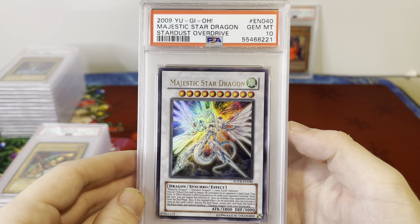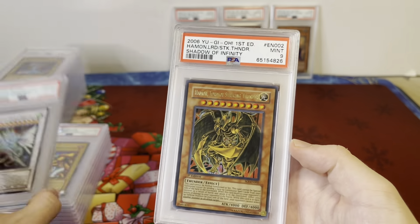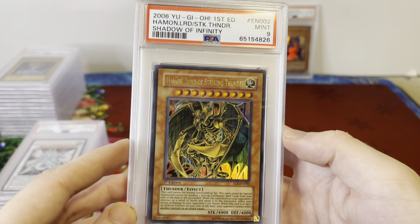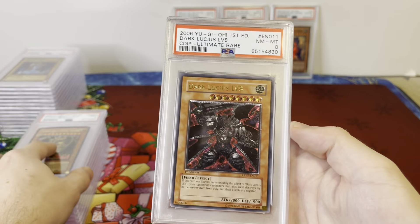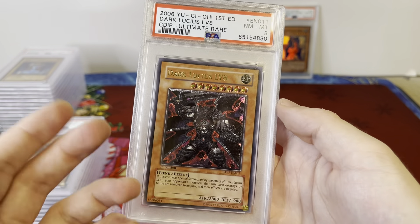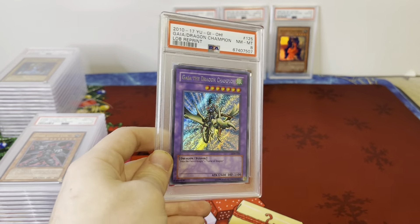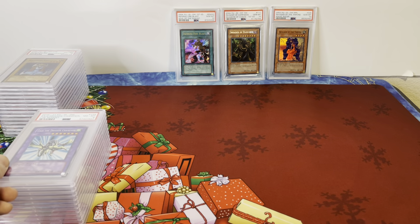Here's a Gem Mint Majestic Star Dragon — an awesome Synchro card from Stardust Overdrive. Hamon, Lord of Striking Thunder, PSA 9 from its original set Shadow of Infinity. Dark Lucius Level 8, Cyber Dark Impact — pretty expensive Ultimate Rare, just ungraded. And a Gaia the Dragon Champion PSA 8 from LOB.